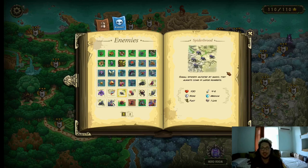Spiderbrood — basically the little spiders. They have only 100 HP, 4–6 damage, they're fast, and they have high magic resistance. How do you deal with them? Artillery. Simple as that.